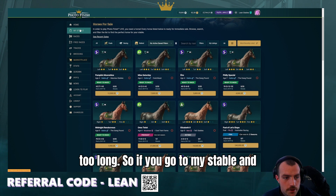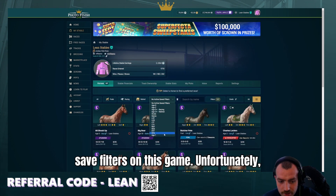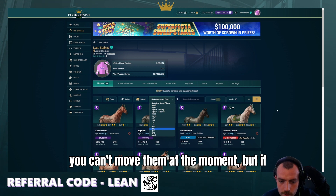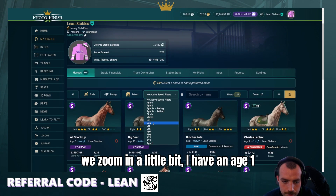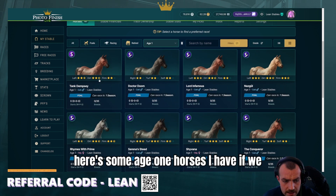If you go to My Stable, here are all your horses. You can save filters on this game. Unfortunately you can't move them at the moment, but if we zoom in a little bit, I have an Age 1 filter here. So if you go to Age 1, here are some Age 1 horses I have.